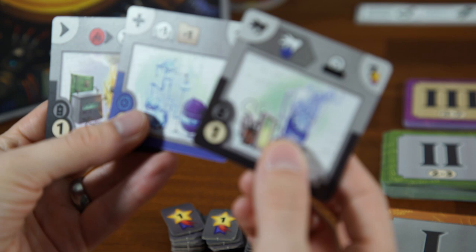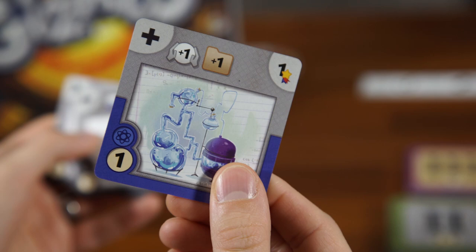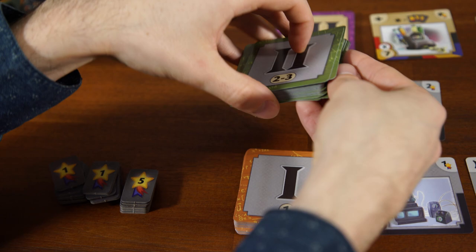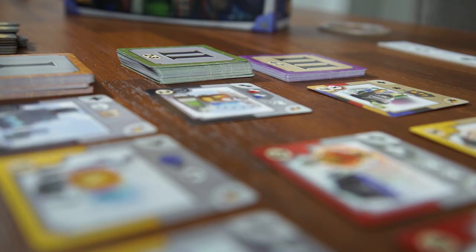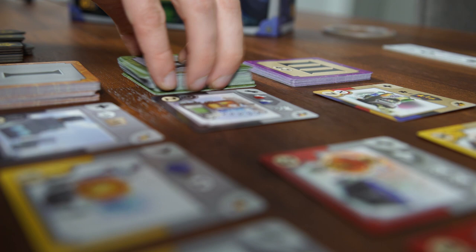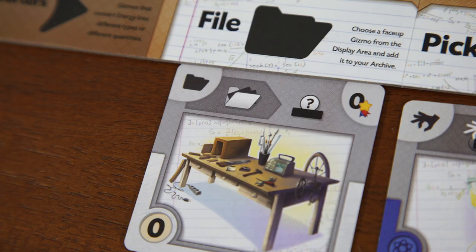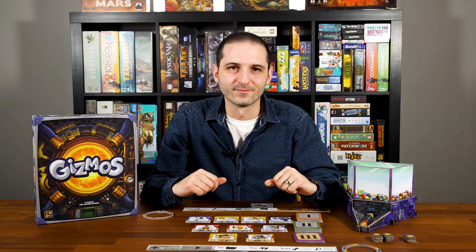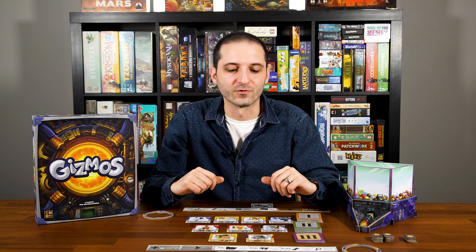The research action allows you to choose any face-down level deck — level 1, 2, or 3 — and draw a number of cards equal to your research amount. You may not draw from more than one level deck at a time. After drawing, choose one card and either build it if you have enough energy, or file it if you have space in your archive, or choose to do neither. Either way, return the remaining research cards to the bottom of the corresponding deck in any order you choose. Any file or build performed during research also counts to trigger active Gizmos.